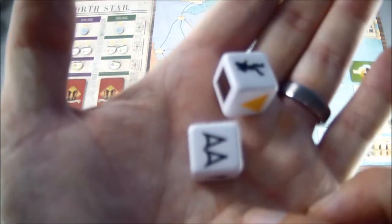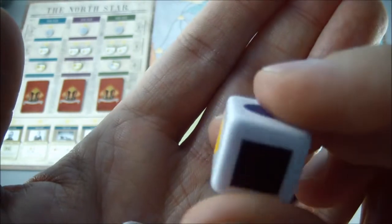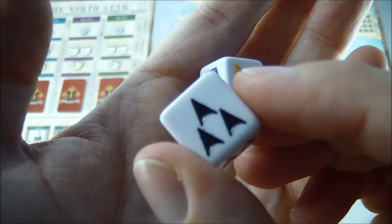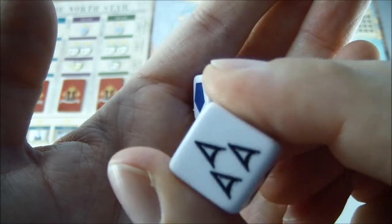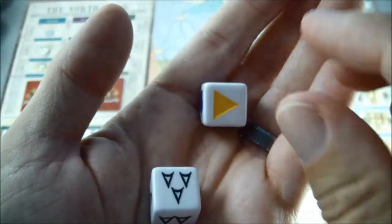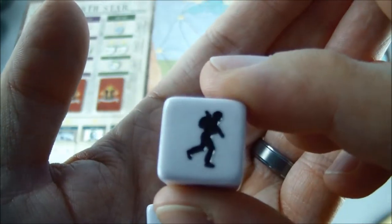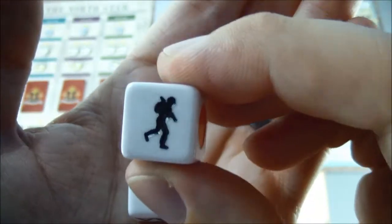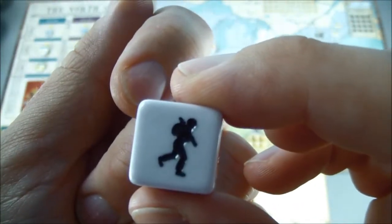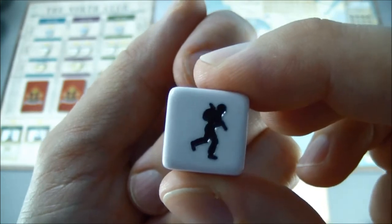The first thing each round is the slave catcher phase. We roll two dice together, and if a slave catcher symbol comes up we move that catcher in the direction and number of arrows indicated — for example, two white arrows or three black. If we roll the special symbol, we move about freely and slave catchers do not move this phase. They will move during gameplay in other ways, but not here if that symbol comes up.